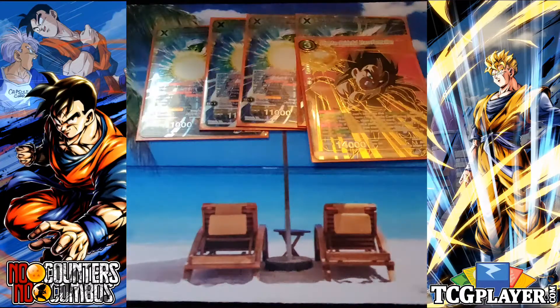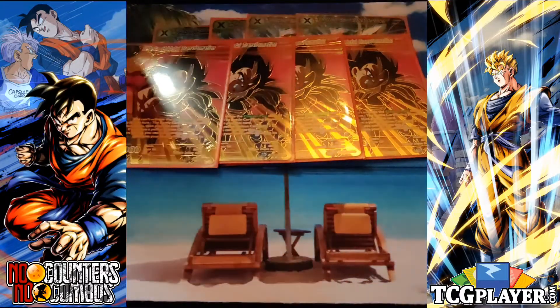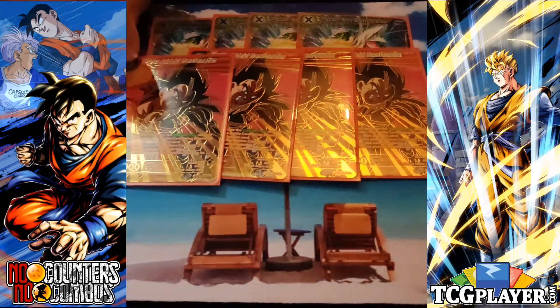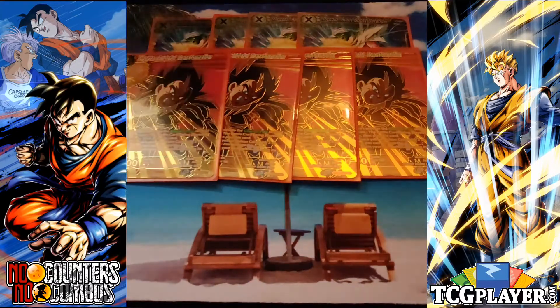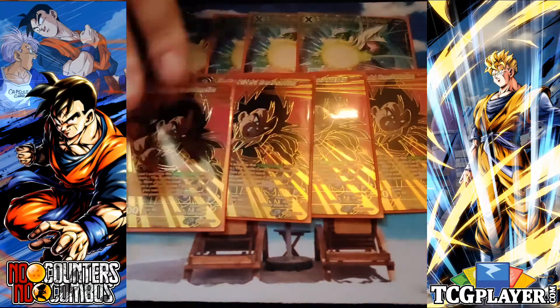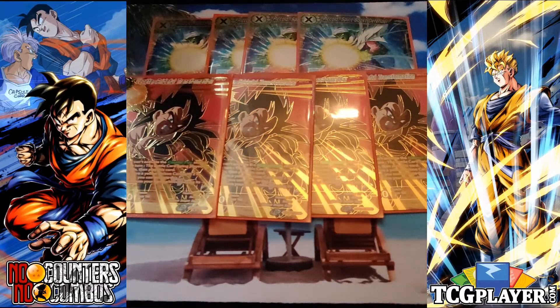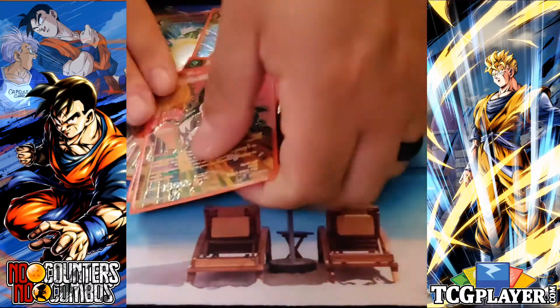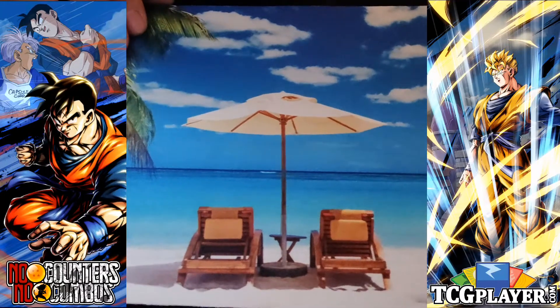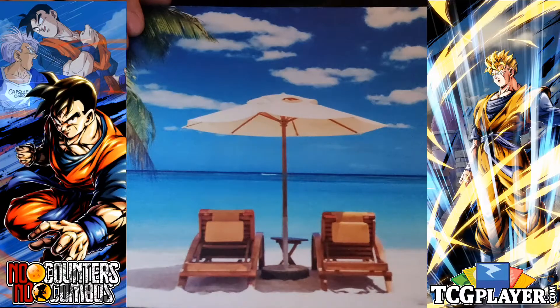Having the Piccolo unison also gives me access to Vegeta Prideful Transformation. This card gives you a counterplay live on turn two with your unison. It's a blocker — if you haven't awakened yet, you put something in rest mode, bring out this blocker, save yourself some damage, and start your awakening. The SPR version is just beautiful. And being able to disrupt your opponent defensively by putting stuff in rest mode also protects your unison.